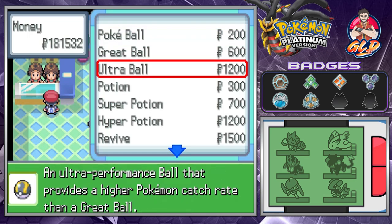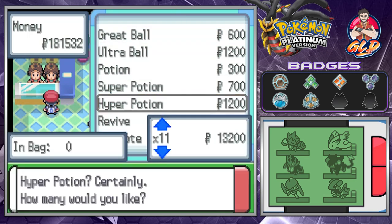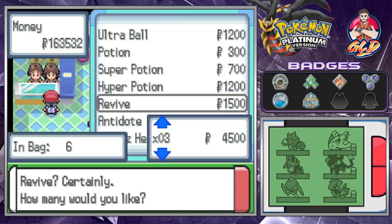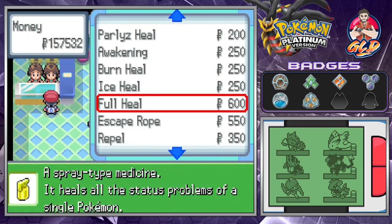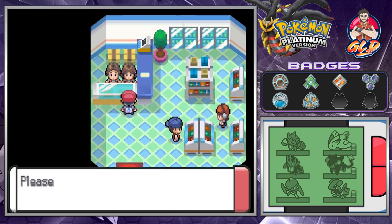What I'm going to do right here is buy myself a few potions because we've been running low on potions lately, and we need to get revives too. Then full heals can actually work too, so there you go. And well, it is time — it is time to go for the seventh badge.